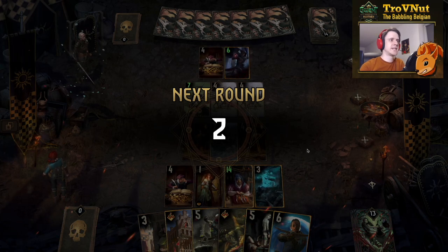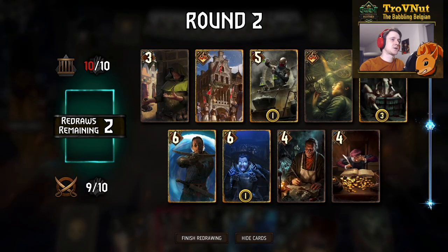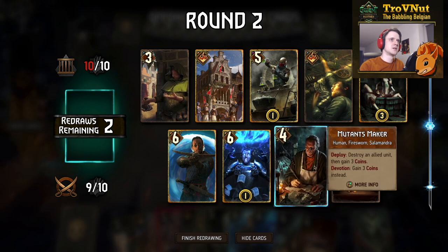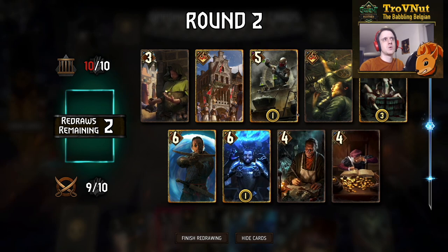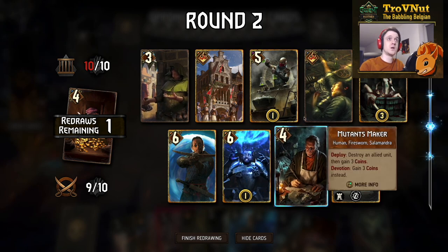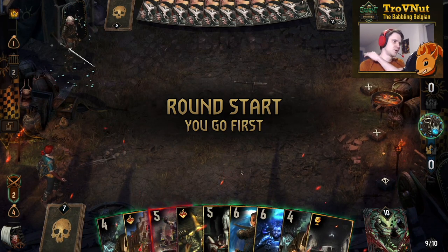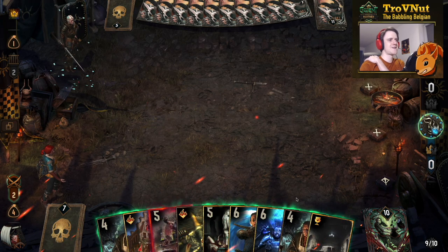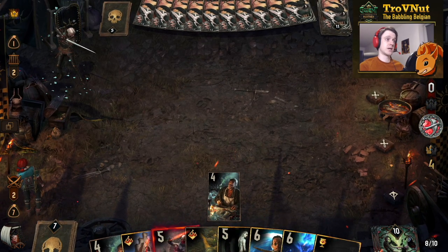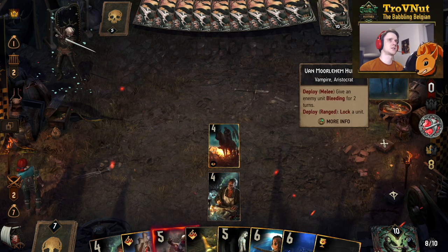We're going to keep the bank full and push. Round one won. We have a pretty good hand going into round two — lots of poison, though we basically wasted one. We get another Tax Collector, but there are better cards in the deck. We'd really want Sigi — we have two poisons so the Tax Collector can go. We get another Mutants Maker. We can use this turn to rebuild our bank. Let's start with the Mutants Maker — always a good choice, giving us three coins and getting us back up to seven in one go. And we get Joachim...